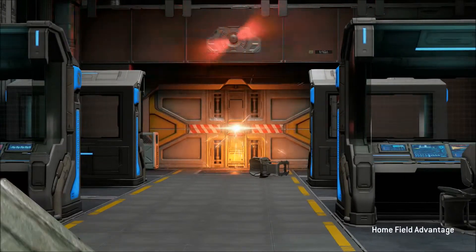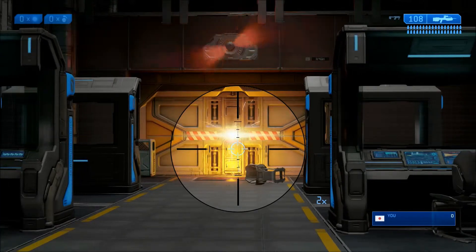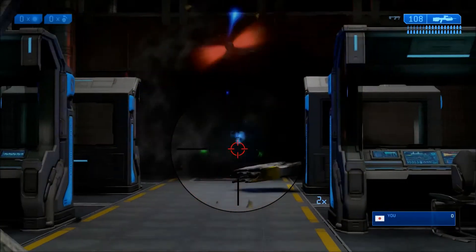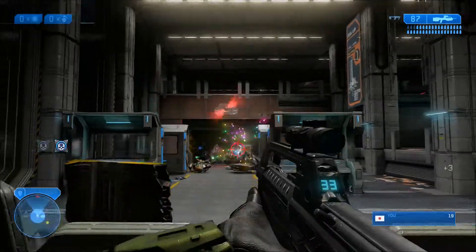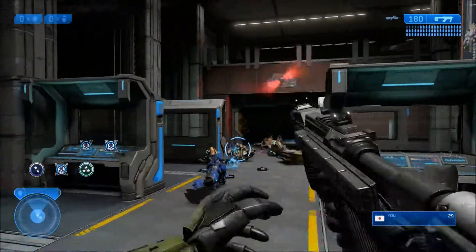From a visual standpoint, all four games look fantastic. Halo CE had all of its assets redone in 2011, so the bump to 1080p and the added lighting effects helps make an already pretty game even prettier. Jumping back to old-school graphics just goes to show how far the technology has come.